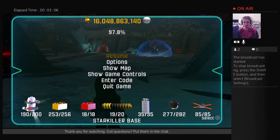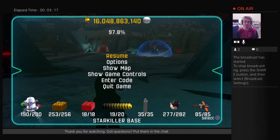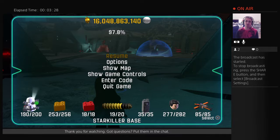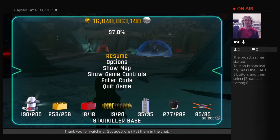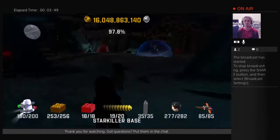19 out of 20 True Jedi ratings. The new one will come from this one — it'll come very quickly because I've got the red bricks turned on. 35 out of 35 Carbonite bricks; we're not getting any of those new from the DLC. There are now 5 more characters to unlock from the level, so 277 out of 282 when it comes to characters. Interestingly, it doesn't appear that this level is going to give us any new vehicles, because we're still at 85 out of 85, which makes the total 97.8% now, as I sit here with about 16 billion studs that are pretty much useless right now.